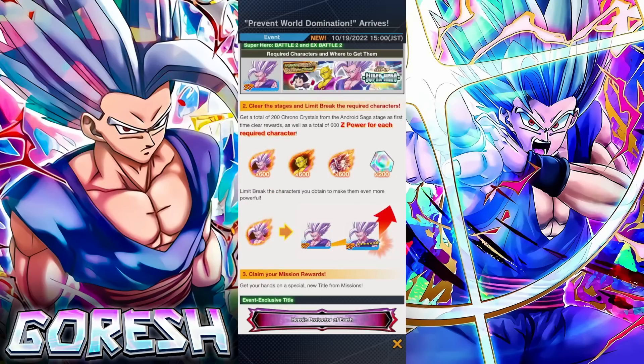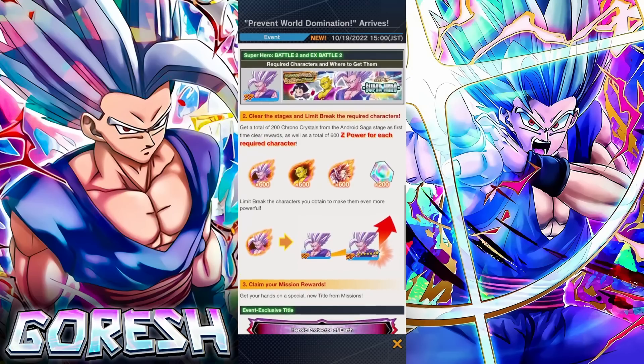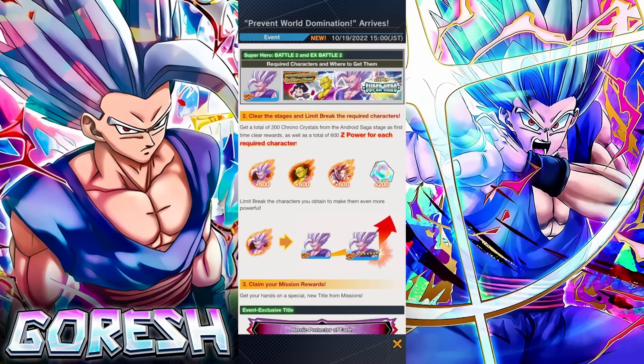So basically, in order to get the extra Z-Power, the 600 Z-Power for LF Red Gohan, the Z-Power for Piccolo, and the Z-Power for Beast Gohan, you need to already have the characters. I guess people probably might not see that as a positive, but it's just free Z-Power if you manage to pull the characters, right? It's free stuff.